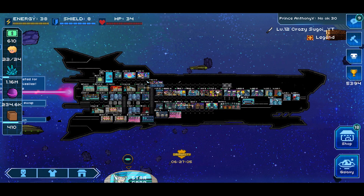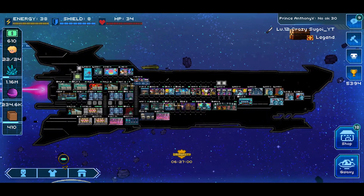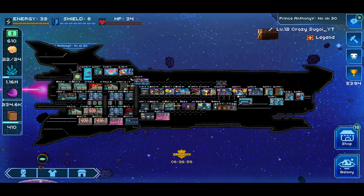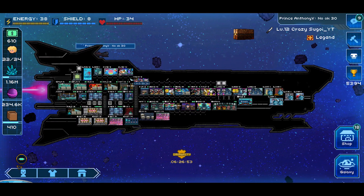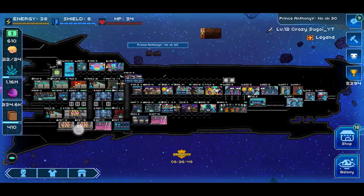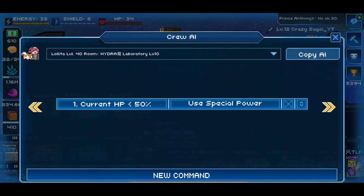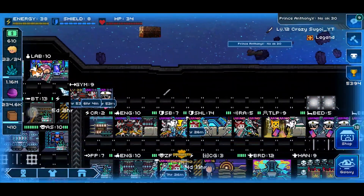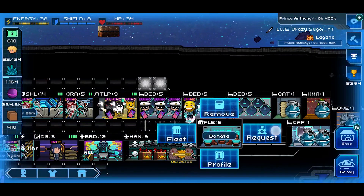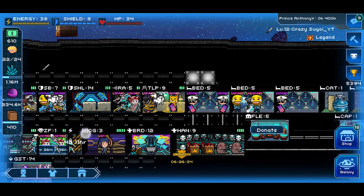Follow along as best you can. Before I get into it, just a secret tip here: if you join a high-level fleet or any fleet that has a max level player in it, that player can code AI to a crew member donated inside of the fleet room. And through the fleet room, you can borrow that donated crew.